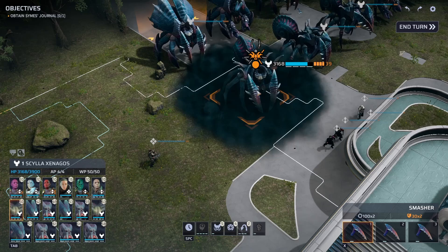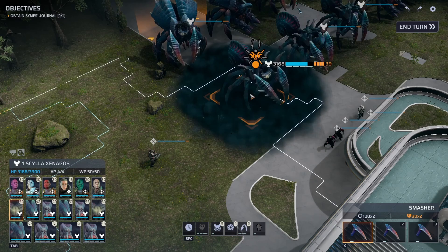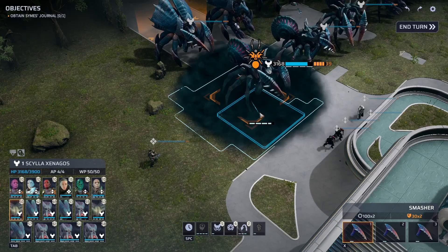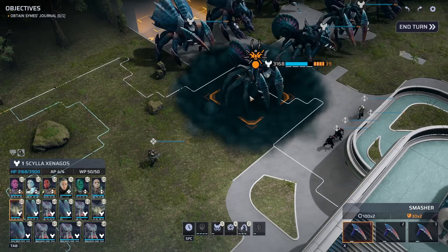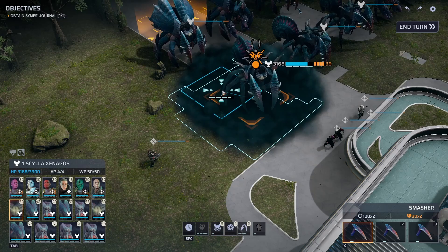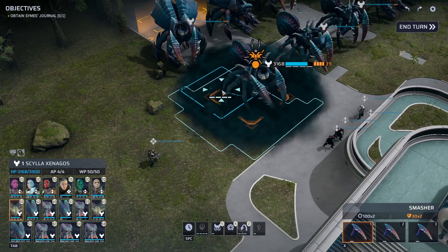Third thing: fire is your friend against these guys. With the ones with Agile Legs, you do need to limit their ability to leap out of the fire. But if you can put a big fire patch down around them, that's just free damage and free burning — every tile they move through increases that. Fire is a quick way to bring these guys down and get them bleeding fast. It also burns up the mind fraggers they spawn, which is another benefit — mind fraggers are dumb and will run right through fire to get to you, so use that to your advantage.